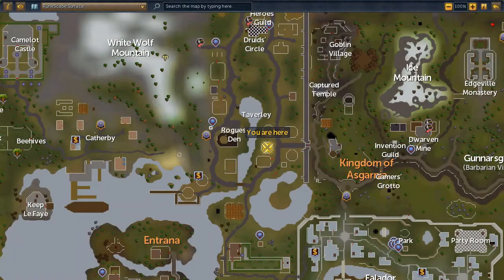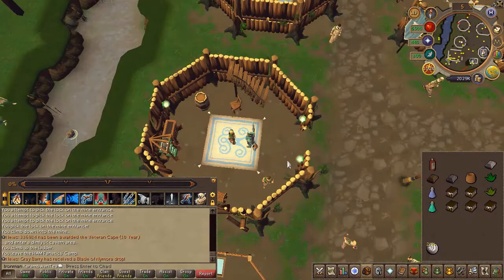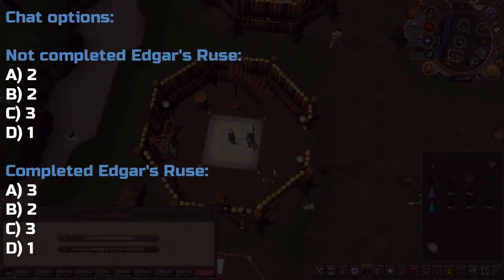Next, speak to Sanfru, located here on the map. Depending on whether you've completed the Edgar's Ruse quest, here are the chat options on screen.